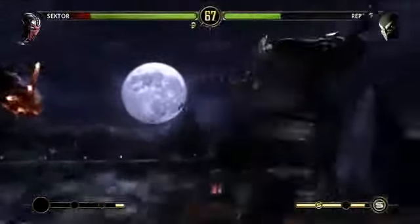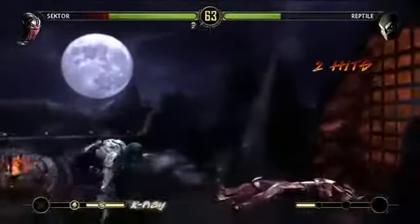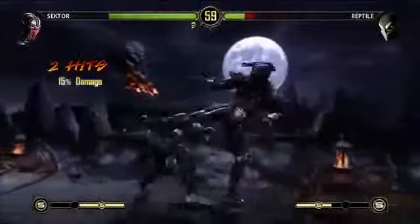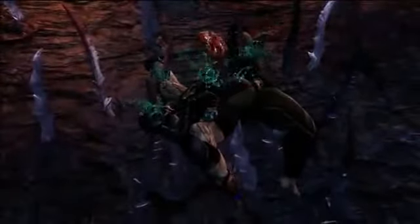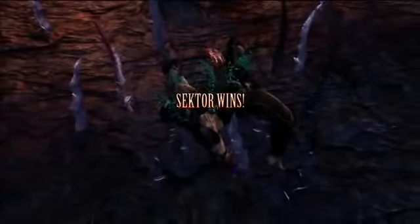Do you guys have stage fatalities? Oh yeah, we'll show you at the end of this fight. The pit has the classic knock the guy off — he lands in the spikes. So you see his liver at the top of the thing there. That's super awesome.